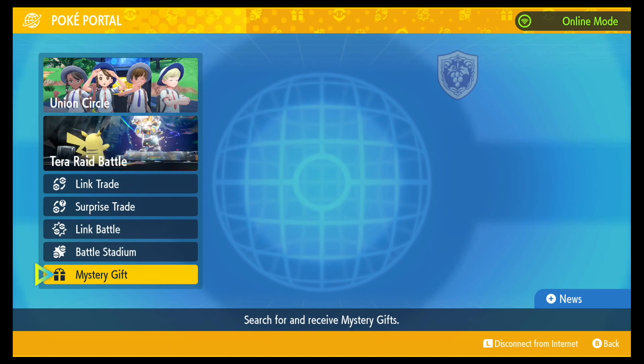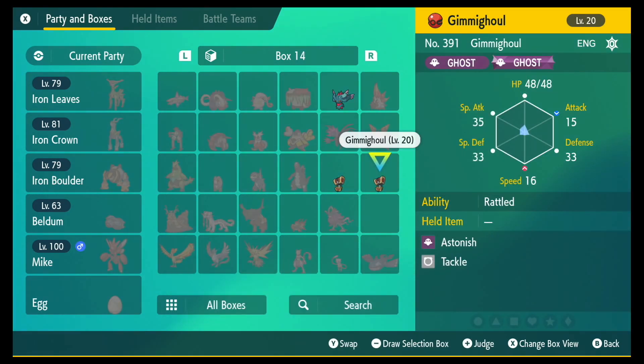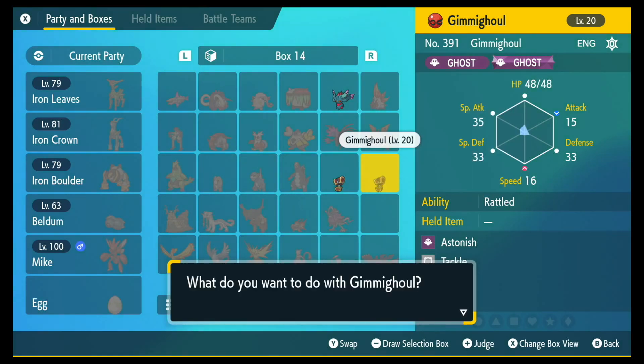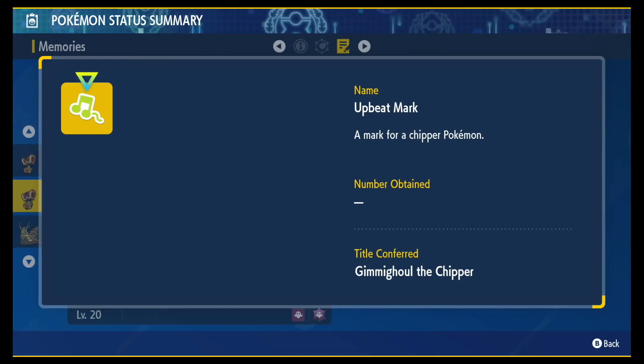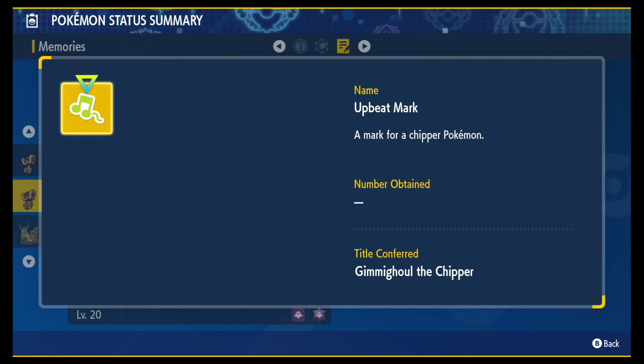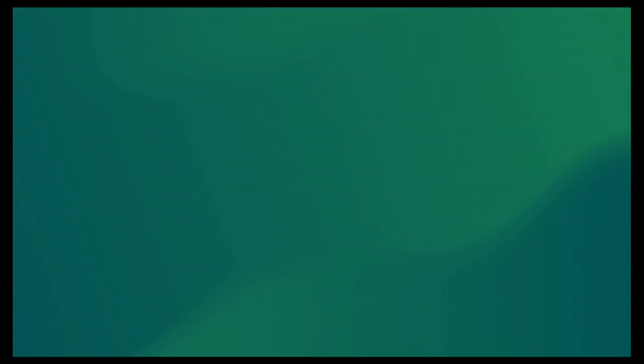Let's go check our boxes. Here it is — a level 20 Gimmighoul, kind of cherish ball. It may seem basic knowing only Astonish and Tackle, but there it is: the Upbeat Mark, the mark for a Chipper Pokemon. Once you send it out in battle, it'll be known as Gimmighoul the Chipper.